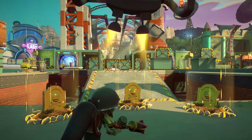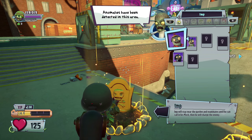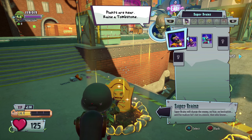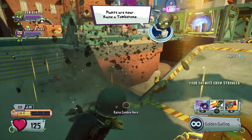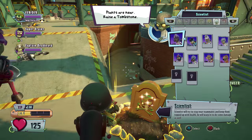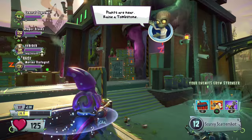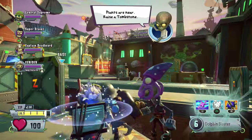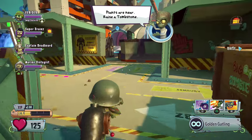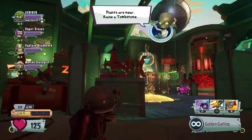Like we got a different objective and the rounds are different. Anomalies have been detected in this area. No imps this time - I'm tired of playing imps on solo ops. Plants are near - raise a tombstone. Let's do this. We'll get a Super Brains, we will get a Captain Deadbeard, and we will get ourselves a Scientist. Let's get the Marine Biologist again. We're almost at level 10 with the General Supremo, so we'll probably take that. Looks like we gotta raise this one this time.